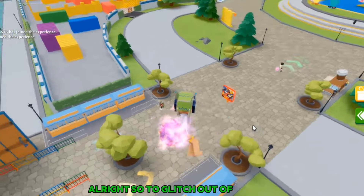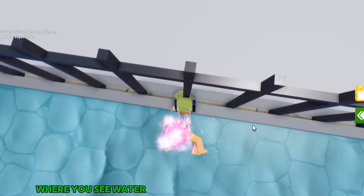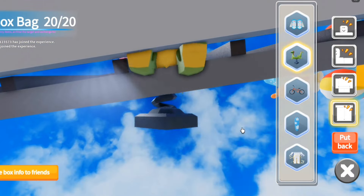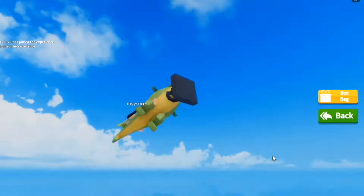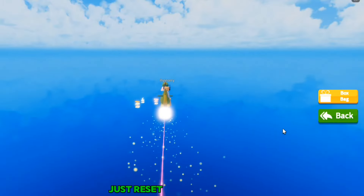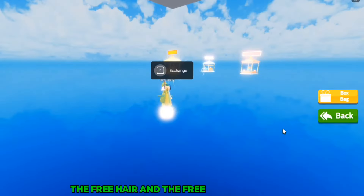Alright, so to glitch out of the map, you want to take out the magic broom and go to the side of the map where you see water. Then open the box bag, click on the fourth one and equip the dinosaur. Get out of the box bag view and you will be glitched out of the map and also be on a flying dinosaur. If you can't find your way, just reset and do this again. You will find the free items over here — the free hair and the free item are right here.